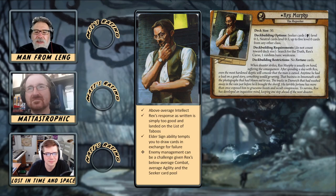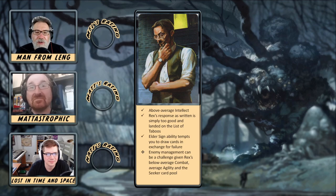Rex's back side is a deck size 30. Deck building options include Seeker cards level zero to five, neutral cards level zero to five, and up to five level zero cards from any other class. Deck building requirements include Search for the Truth, Rex's Curse, and one random basic weakness. He has a deck building restriction that's easy to forget — he cannot include fortune cards in his deck, because by his nature he is cursed.